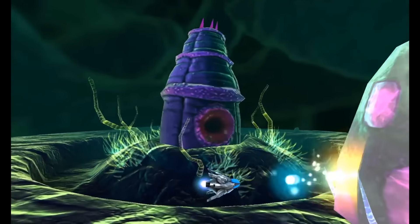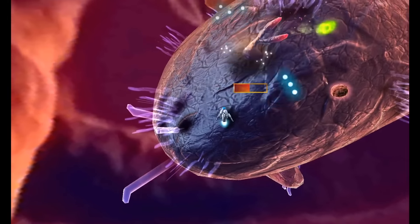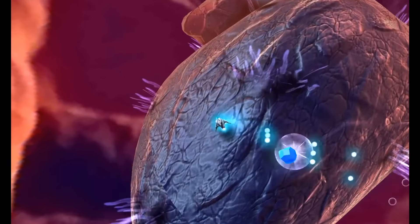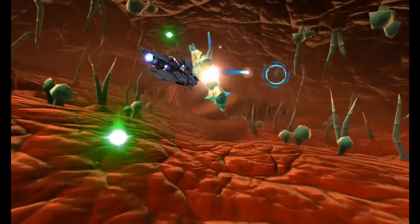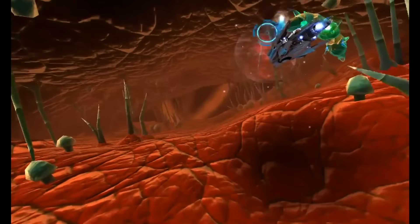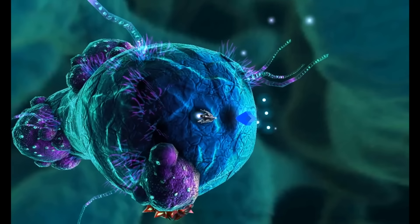Now the controls are rather simple, but that is the beauty of it. You have full control of your ship with the circle pad, with the face buttons controlling your projectiles. But instead of it being mapped to one button, the direction of your shot depends on which button you press. For example, to shoot up you'll have to hit X, or press two buttons at the same time to perform a diagonal shot. It's a really great system, which helps Nano Assault stand out amongst many of the shooters on the 3DS.